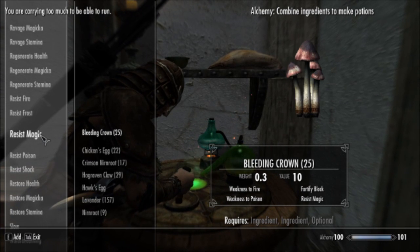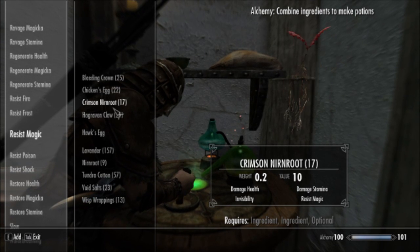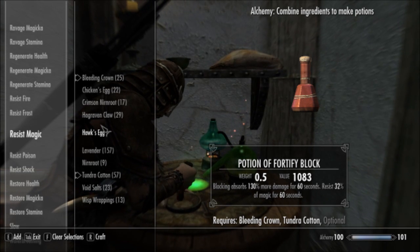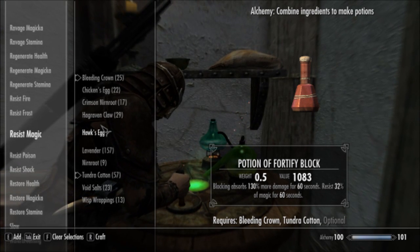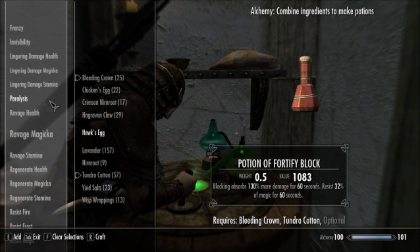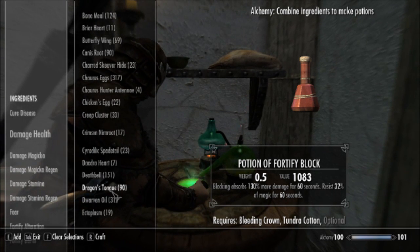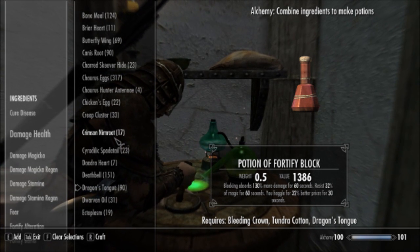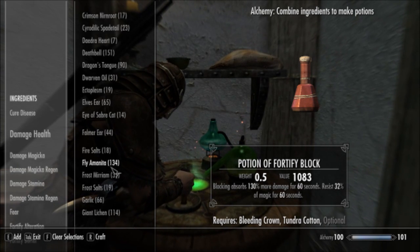I do have a potion that I think is fairly decent depending on your character setup. If you take Bleeding Crown and Tundra Cotton, it actually gives you Blocking and Resist Magic. Both of these ingredients are renewable — they are growable in your house. And it also leaves you some options for a third ingredient. For example, if you pick Dragon's Tongue with this pair, it adds Fortify Haggle — if you want to make some more cash, just as a nice little rider.